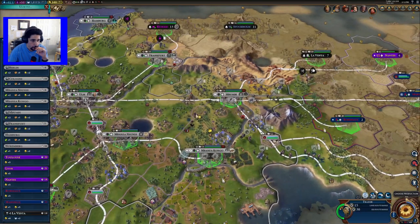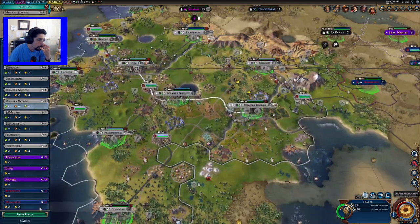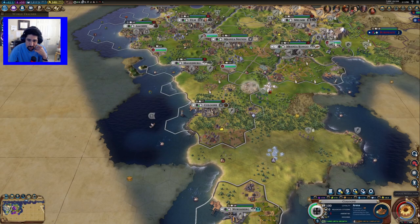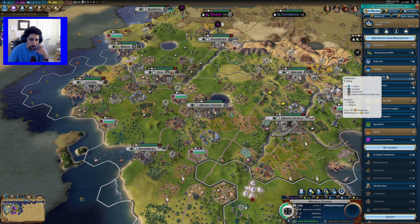I think we'll go to Congo, I guess. This guy needs to make something — let's do an arena so people can be happy. And over here, let's make a university.